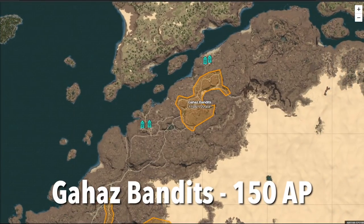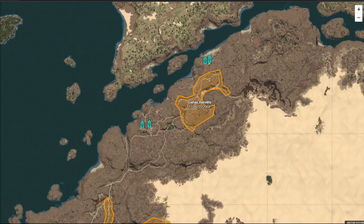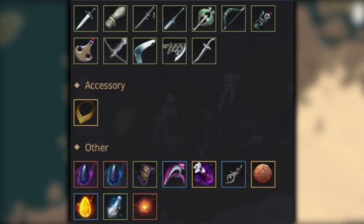Next spot is the Gahaz Bandits. You can kill the Gahaz Bandits with around 150 AP pretty easily, but if you want to effectively make money here, you'd want to be able to kill the elites. For that, you need around 175 AP because she can be a bit tanky. Some of the notable drops here are the Seraph Necklace, the Black Spirit Claw, and scrolls written in Ancient Language drop pretty often. If you can do the elite, this is a pretty decent spot for the AP.